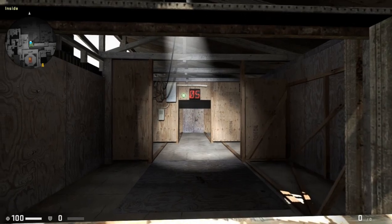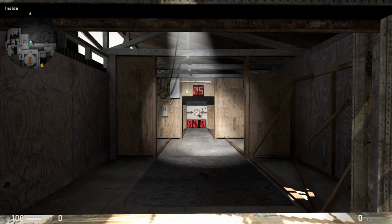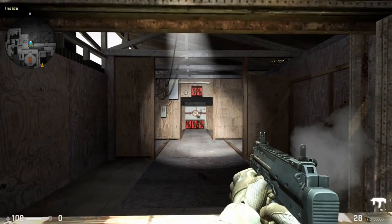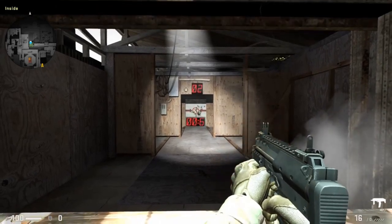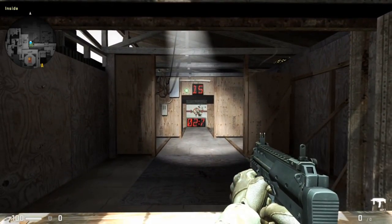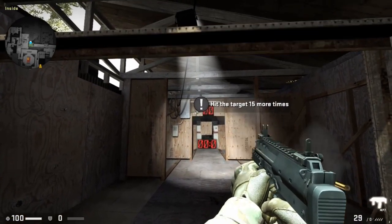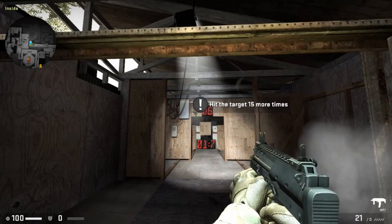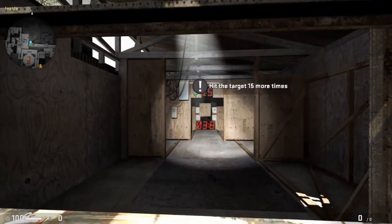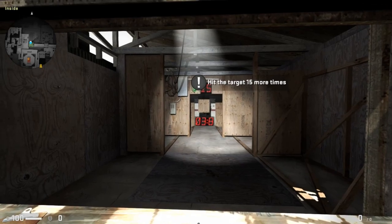Nice work with those wooden terrorists. For this next test, we need you to hit that target. Fire in short controlled bursts. High caliber firearms can penetrate materials. Hit the target through that piece of wood. You can experiment in the field to find out what weapon can penetrate what material at different distances.